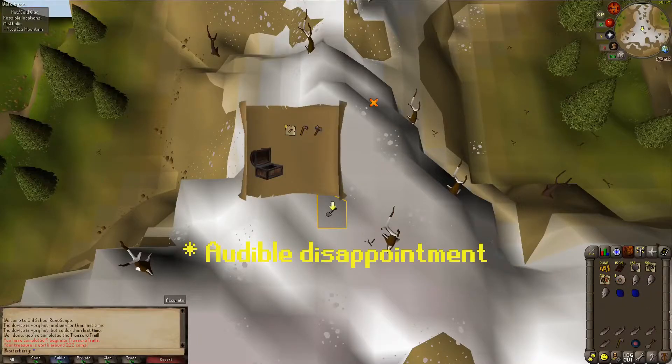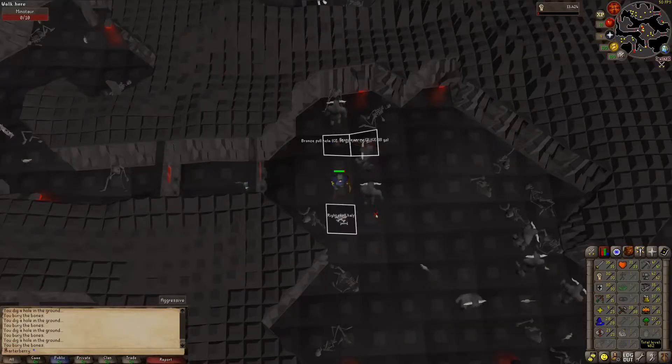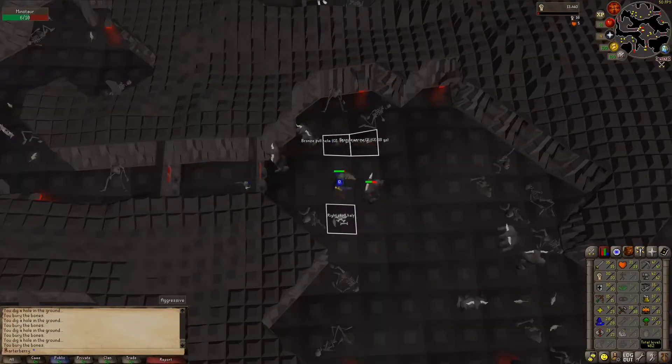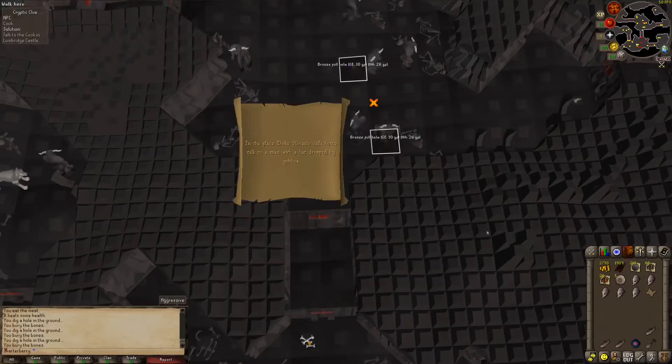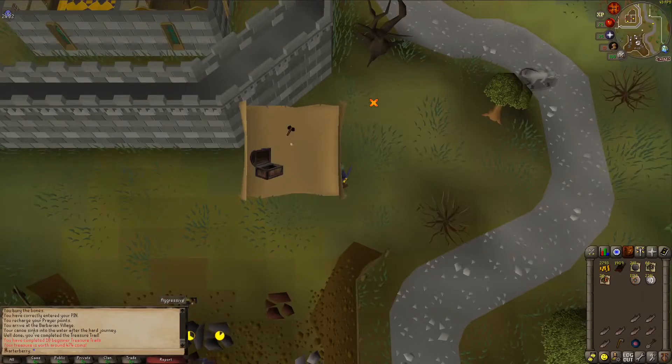A two-step clue. Couldn't that have been like a black axe or something? That would have been so much more useful. It turns out I wasn't paying attention, but I did get 35 attack, so we're moving on to strength. Another clue scroll coming in — let's go ahead and do it. Here's clue number nine. Couldn't have just been like a regular black axe.